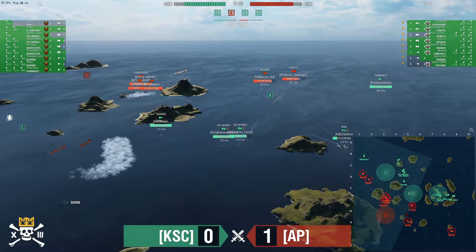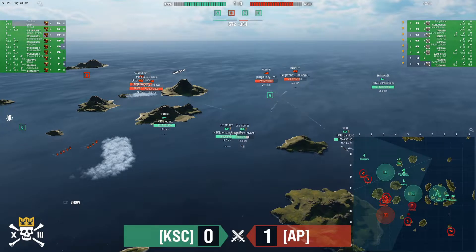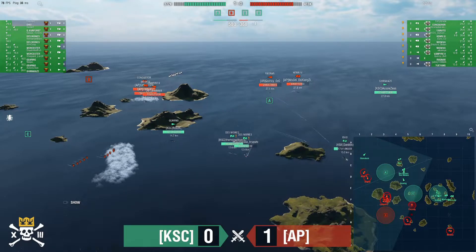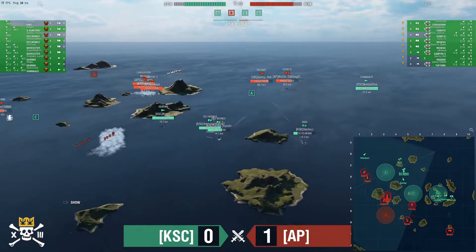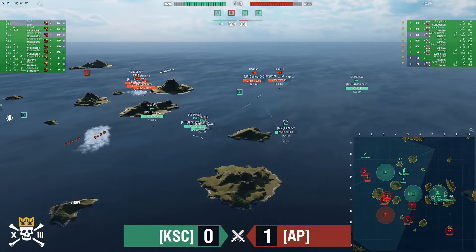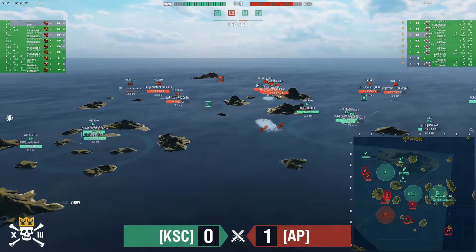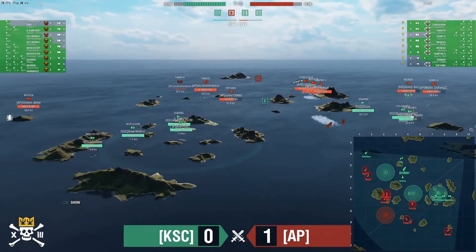Big hit on Hitaki. The Henri switches to AP, catches the game return of Hitaki — Hitaki is taking 20k on two salvos already. Hitaki makes a quick turnout to avoid more damage. It looks like he's gone dark. Danny's Love is also dark but at only 15k. The hard push at A is starting.